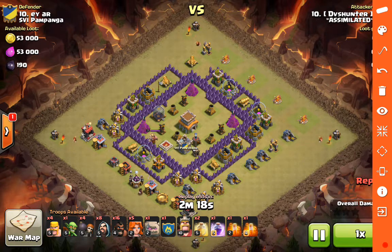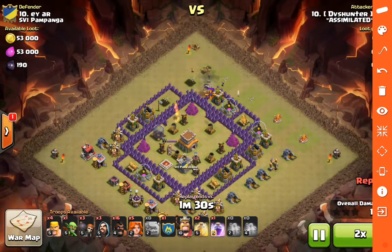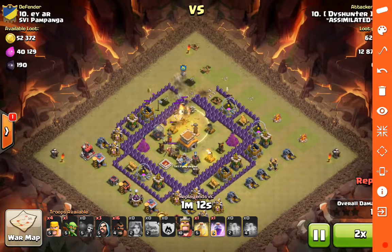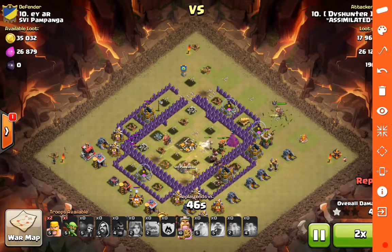The army comp: 17 hogs, 8 wizards, one golem, and clan castle Valks plus five of his own. He gets the lure - very important - and uses double poison to take out all the clan castle troops, because with Valks, hogs, and golems there's very little DPS against air troops. Moving up to the top, he drops his golem on the top cannon, distracting defenses while wizards clear them out. Wall breakers open the way, Valks find their opportunity to get between buildings in the core. They get in there under heal spells, and the hogs come in to snipe from the outside.